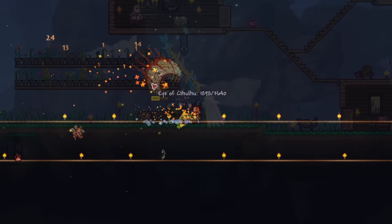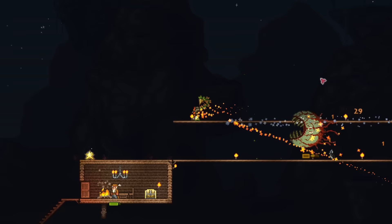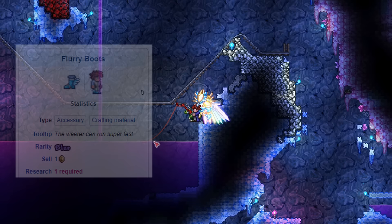The first component you need are the Hermes boots or any equivalent. Hermes boots are the component that allow you to accelerate to a higher speed. There are four equivalent boots which all can be used in the crafting recipe. First, we have the Hermes boots, which are easily found in chests all over your Terraria world. Both surface and underground chests can contain them, so you can find one in no time.